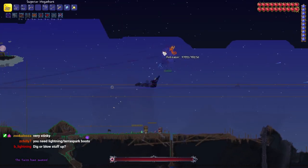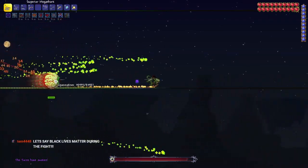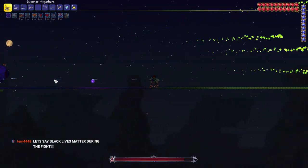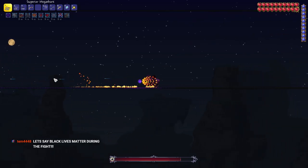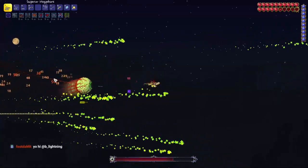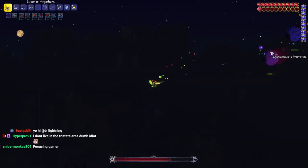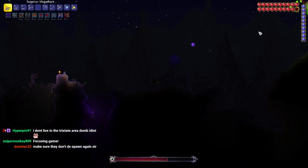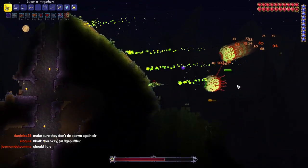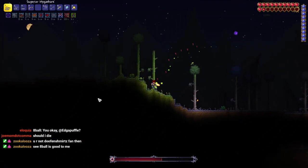In terms of how difficult the Twins fight was, it was pretty difficult with the Goat Skull Mount. Again, this mount is really good - if you're not playing Master Mode, just use a Unicorn mount, it's really helpful and makes it a lot easier to avoid bosses. I could have used the Black Spot but that would have been a lot cheesier, and I didn't feel like grinding. With the Goat Skull Mount and the same arena we used for Destroyer, it wasn't too bad.